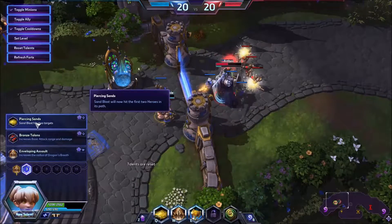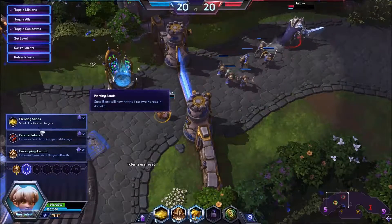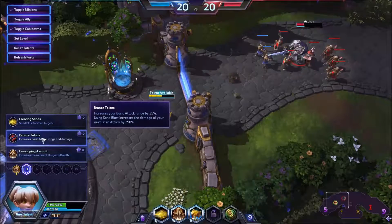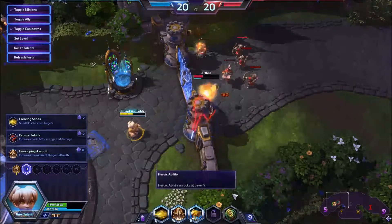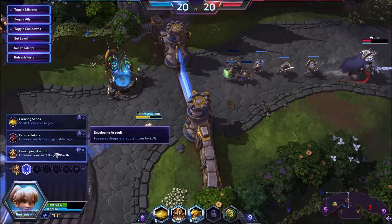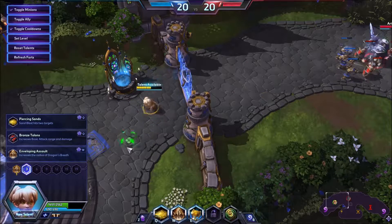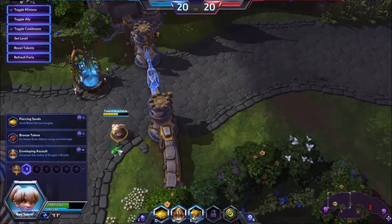Let's take Deep Breathing, which I would probably take. Sandblast now hits two enemies — that's decent, probably hard to manage especially with the charge time. Bronze talent increases your basic attack range by 35%, which is already quite good. Using Sandblast increases damage of your next basic attack by 250% — that's very good, kind of reminds me of a Kael'thas passive build. Enveloping Assault increases the radius of Dragon's Breath by 25%, which could be alright, especially because enemies don't know where it lands.